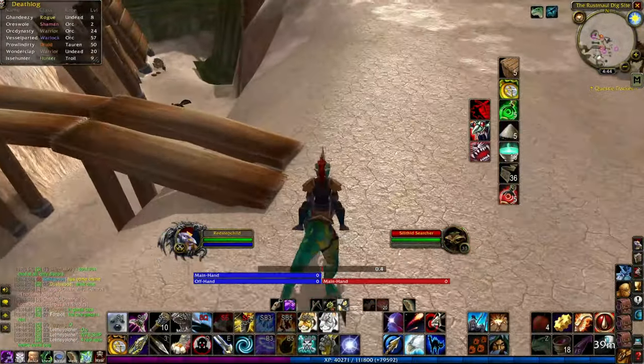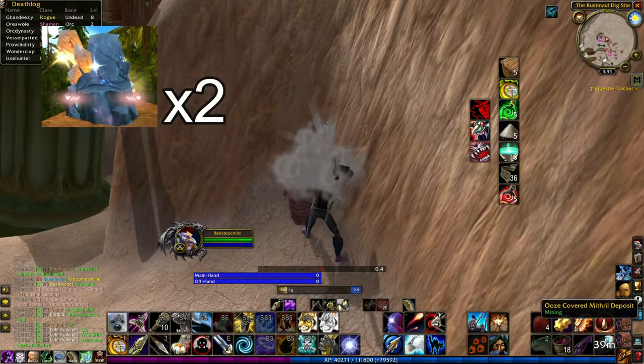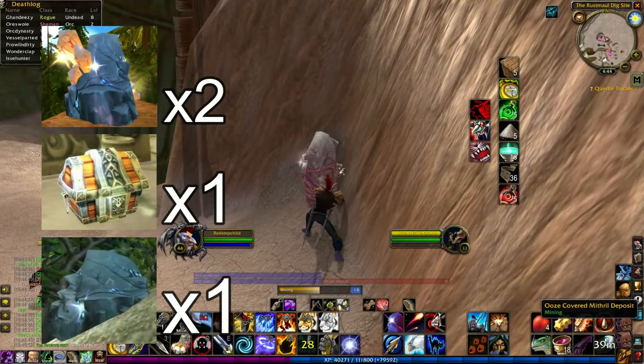What we're going to be hunting for today is locations with close-set mithril spawns, of which each of these caves have two. In addition to that, each location also has a solid chest that spawns, and two of them have an iron node that spawns as well.